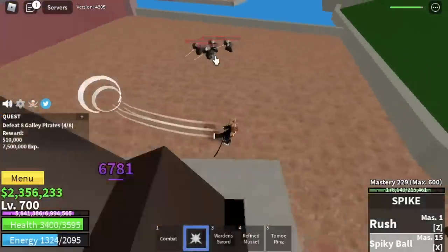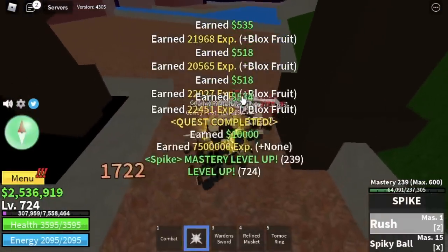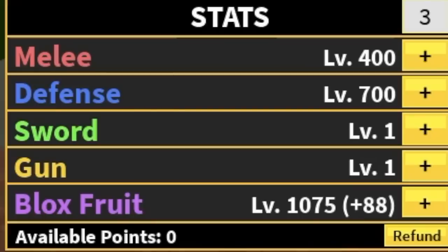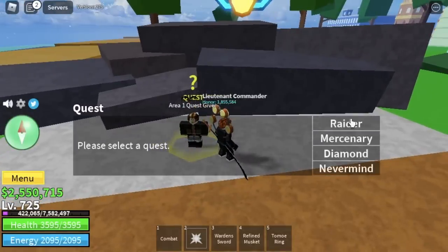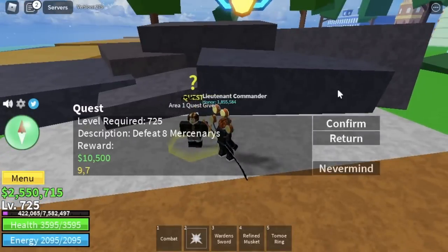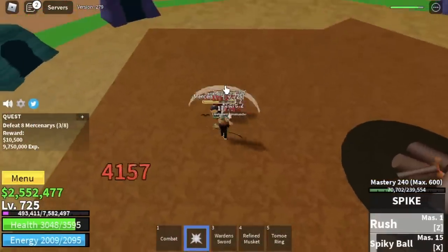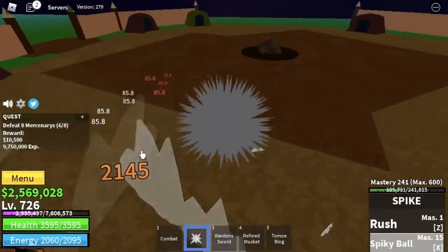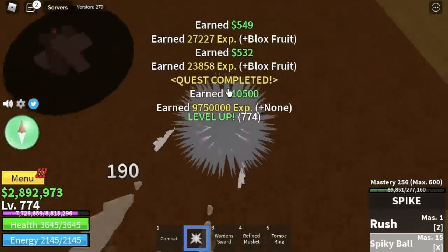We will not yet go to the second sea. We're gonna grind here until we reach level 725. Before we leave this sea, let's check our stats: Melee 400, Defense 700, Blocks 1075. Now off to the second sea. For our first mob, we're gonna defeat the Mercenaries — yes, we skipped the Raiders. The damage of the Spike Fruit is still enough to defeat these mobs just by using 2 X and 2 Z skills. We're gonna grind here until level 775.